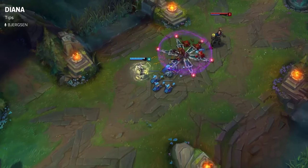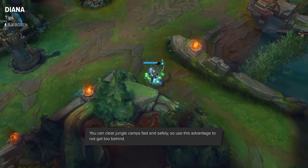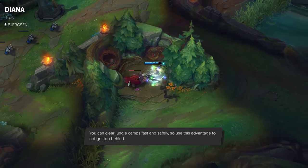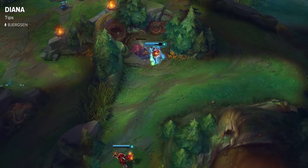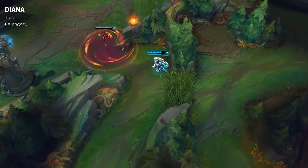Another good tip for Diana is that she clears jungle camps really easily without losing pretty much any health. When you get level 6 or 7, you can easily Q over to the raptor camp, take them, and lose very little health using your shield. Keep that in mind especially if you're getting pressured in lane or if you've pushed the enemy laner out and want to counter jungle. Diana farms really, really fast.